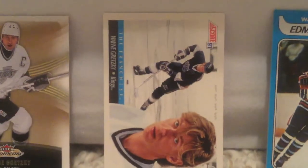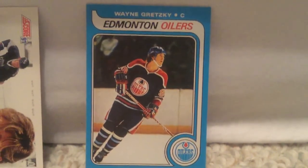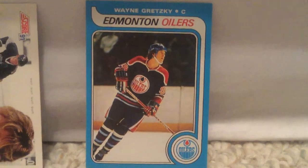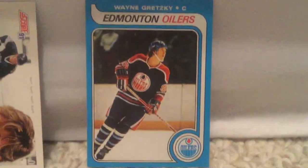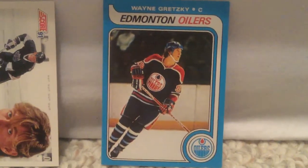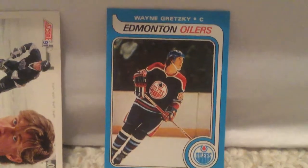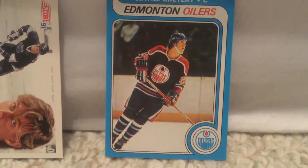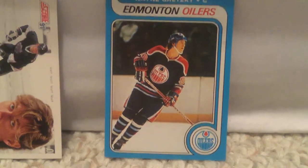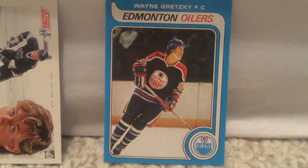And our next one is the Wayne Gretzky rookie card. I got this at Rogers Place when the Oilers were playing the playoffs against the San Jose Sharks — I think it was game seven. I was actually in Edmonton and you could watch it on the big screen. Me and my friends were watching it, and I got that from the Oilers store. There's some pretty cool stuff there.